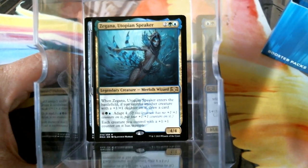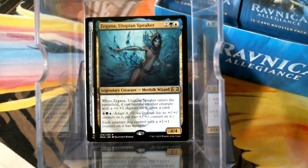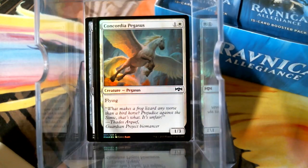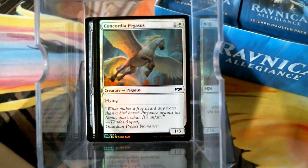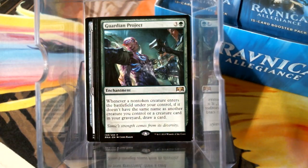Let's see if I can tilt this a little bit to get rid of some glare. Oh look at that, that's way better. We'll put the box over here to see how much we got left. Ooh, shiny Pegasus! Yeah, it's a common. By the way, there's no legendary Pegasus — I really want to make this tribe. And then of course we have the Guardian Project — four-mana enchantment: whenever a non-token creature enters the battlefield under your control, if it doesn't have the same name as another creature you control or a creature in your graveyard... Oh my god! This is for us, people!